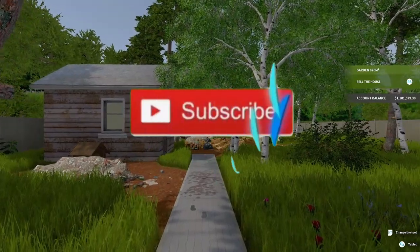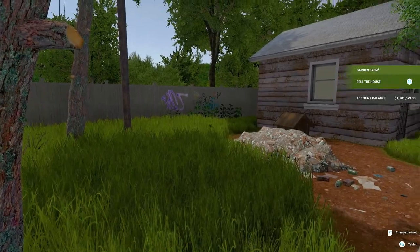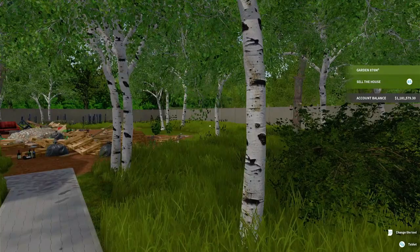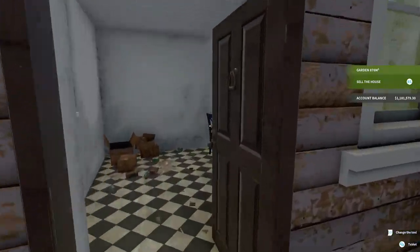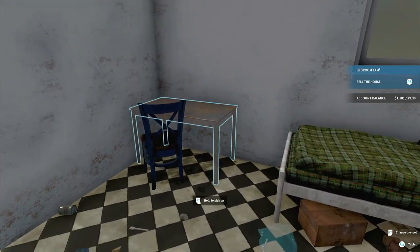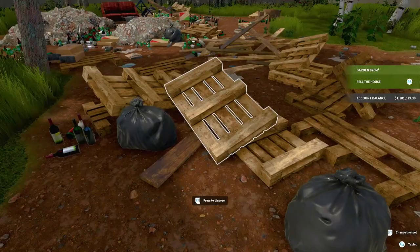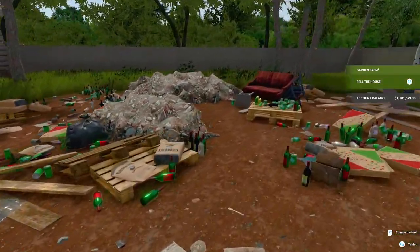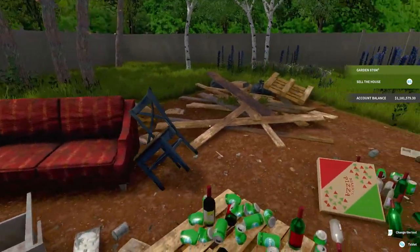What is up everybody, we are back with some more House Flipper doing the Garden DLC. We're at an almost-only-a-garden house that's got a big old lot with a little building. Check this out - little one room, a little bedroom with a desk over there, big mess in here. Out here we got some patches where the grass is missing, some pallets and trash, crumbled up bricks, couch, chairs.